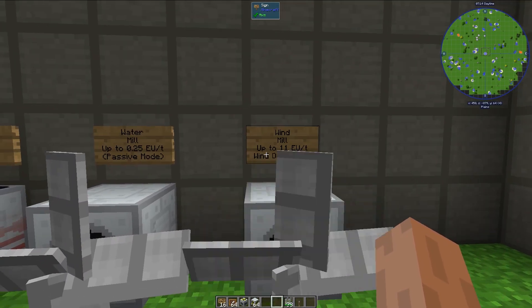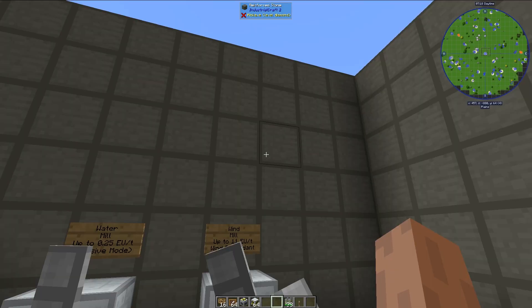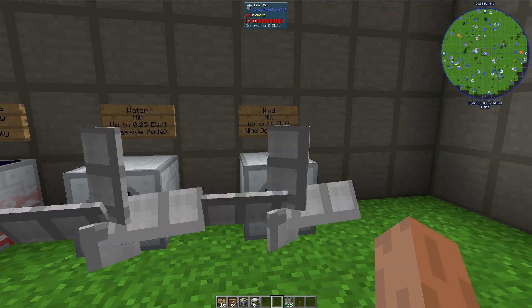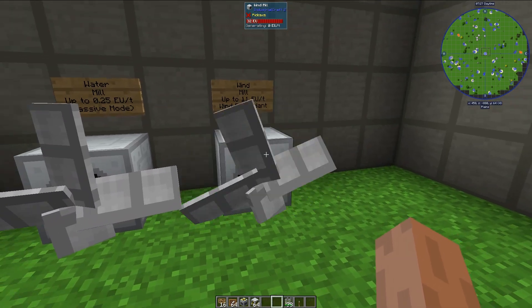Lastly, we have the windmill here, and this can produce up to 11 EU per tick. It is wind-dependent — the higher you build it, typically up to a certain point, it will produce more power. So yeah, this isn't a great option either, but it's a decent passive option.